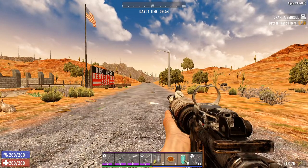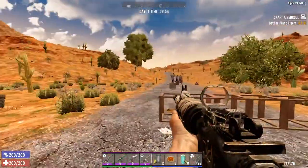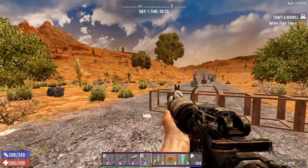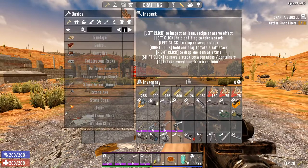Yo, what's up? I'm just going to make a hopefully pretty quick weapon mod explanation video on 7 Days to Die. This is Alpha 19, so keep that in mind — some things may be outdated. I'm just going to jump right into it. First I'm going to start with some of the mods that are more self-explanatory.